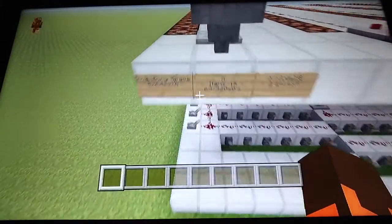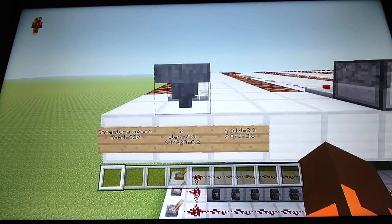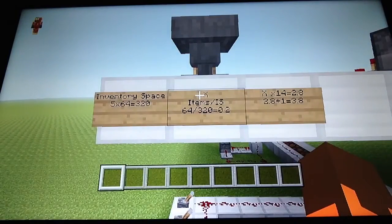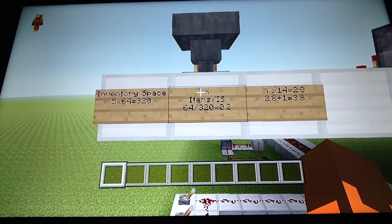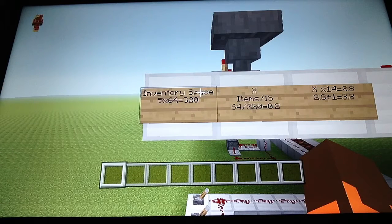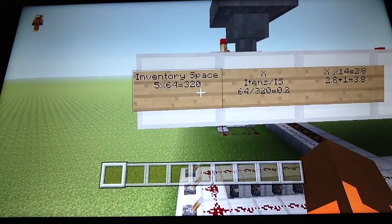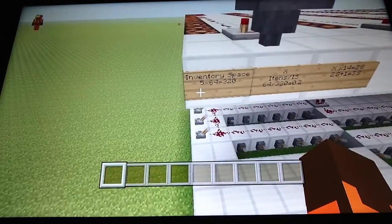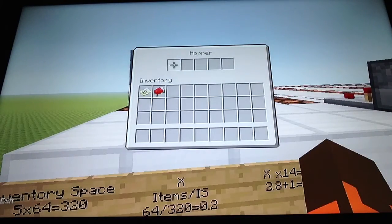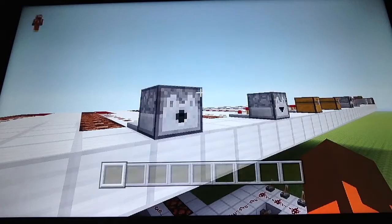So the formula for working out a container is quite simple, but you might need a calculator to be completely accurate. First of all, you need to work out the inventory space of the container. To work it out, you times the amount of slots in it by 64. So for a Hopper this would be 5 times 64, for a Chest this would be 9 times 64, and so on.